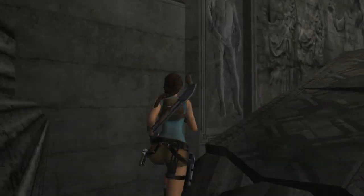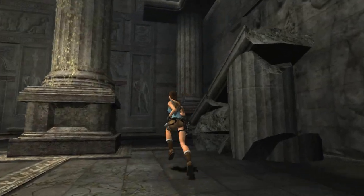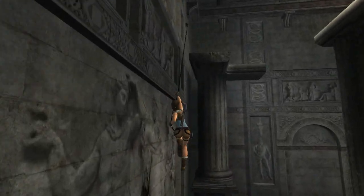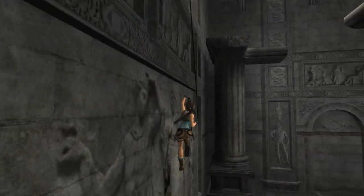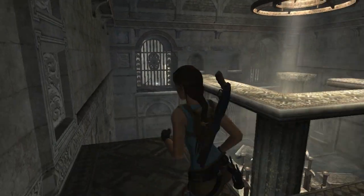Let's see if I can do this in one go. Up, swing — and a miss. Anyway, all you have to do is swing up there, grab the ledge, jump over, and grab the artifact. That's why I said this is the most difficult artifact of the whole level. Finally. Finally. It's the most difficult artifact of the whole level.